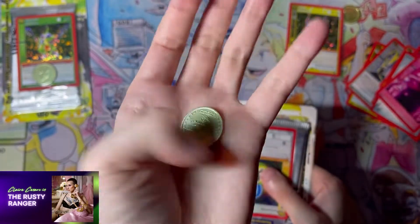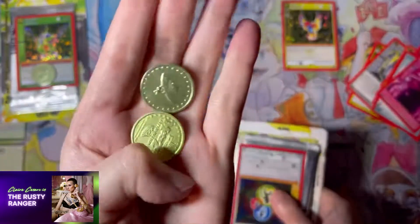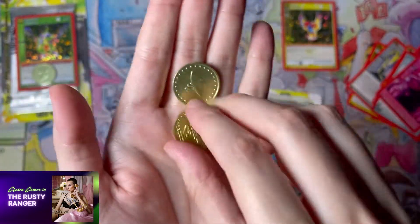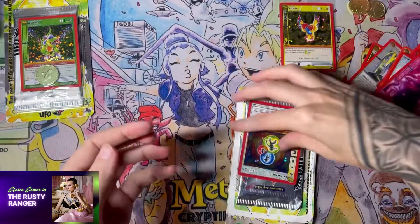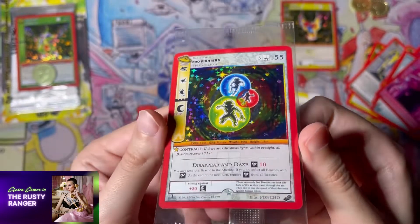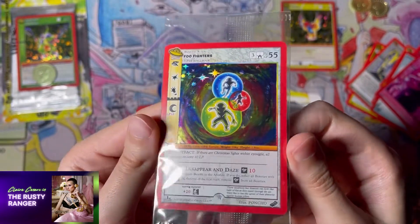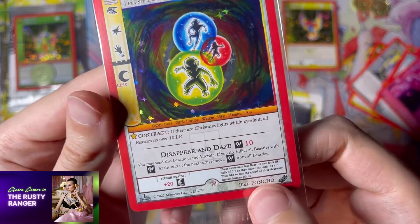Another coin. Comparing the two just for scientific purposes, and they are indeed the same. I really like this Foo Fighters card — the depth when you hit it at the right angle is just amazing.